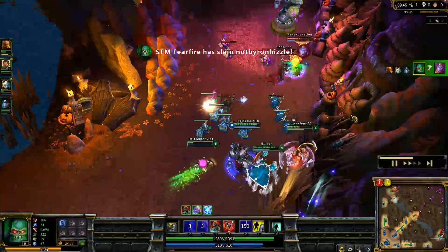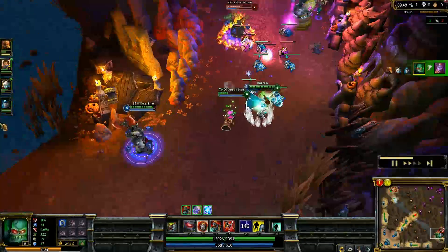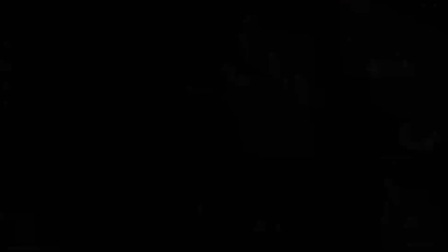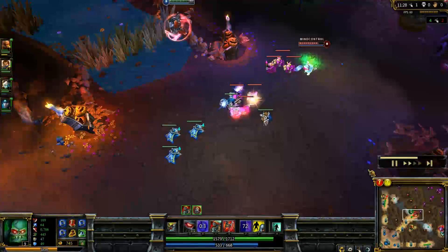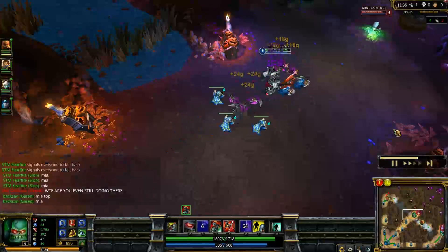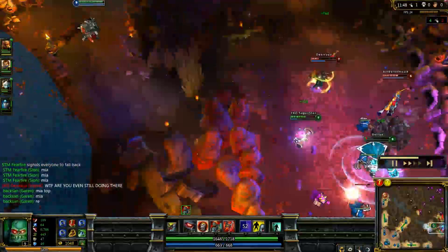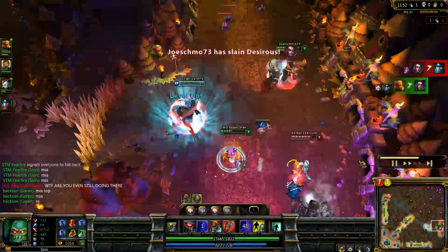Here, Lee Sin flashes and ults, I pop everything, we get an easy kill. And then I go back, since I'm sitting on 2.5k, I'm able to get triple Dorans and mobility boots, so that one kill really allowed me to snowball, because now I can push the lane very hard. I basically one-shot the minion wave, so I'm going to have very high farm, and then I can just go and gank the lane.